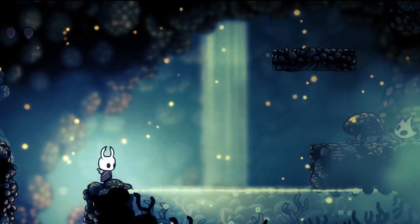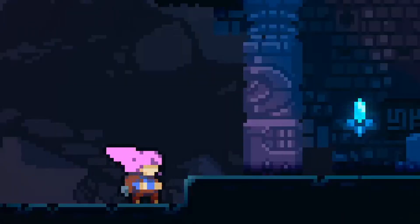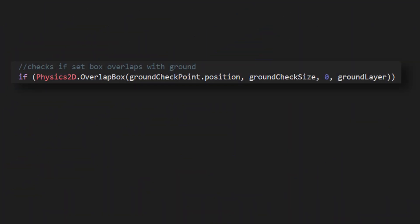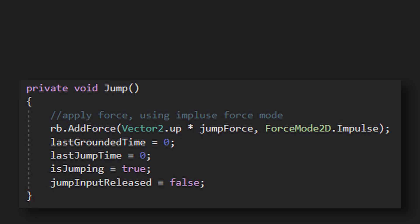Okay, so next: the jump. The simplest way to do this is to check if the player is grounded and pressing the jump button on the same frame. You can quickly do this by using an overlap box to check for the ground, and then using rigidbody.AddForce again — this time using the impulse force mode to jump.